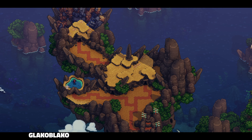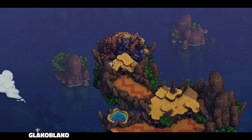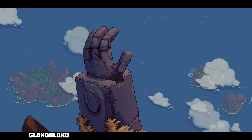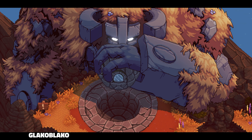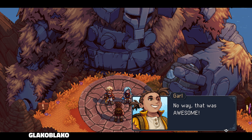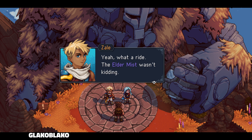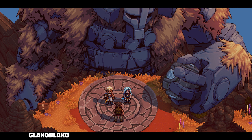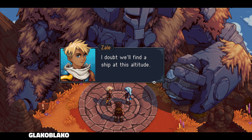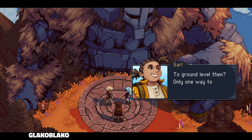Look at those graphics. That was awesome — what a ride, Elder Mist. Wasn't kidding. So the eclipse will happen soon, but we're no closer to Wraith Island. I doubt we'll find a ship at this altitude. The ground level, then? Only one way to go from here anyway.